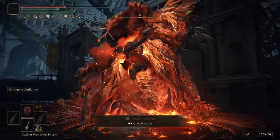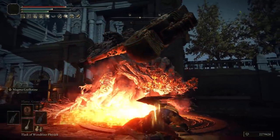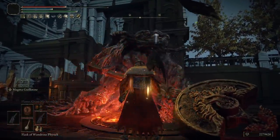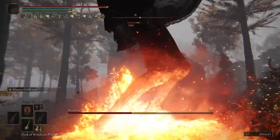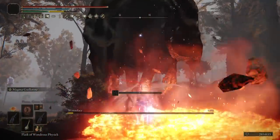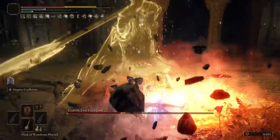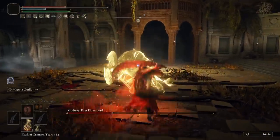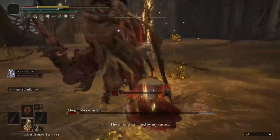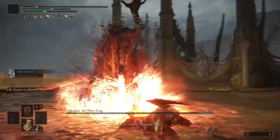Hey, what's happening y'all, welcome back and thank you for stopping by. This time I'm showcasing a very strong strength-faith-fire build using the amazing Magma Worm Scale Sword — not one but two swords — making use of power stancing as well as its unique skill, Magma Guillotine, so powerful that you almost don't need any offensive incantations at all. I try to play the majority of the game to test my builds, and after doing it with this one I recommend it 100%. Let's check out how you can do it too and how to play it correctly.